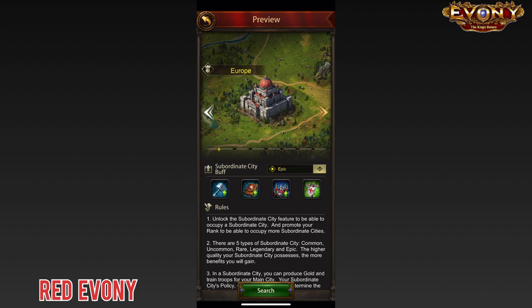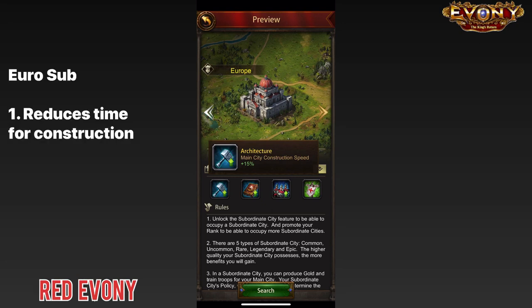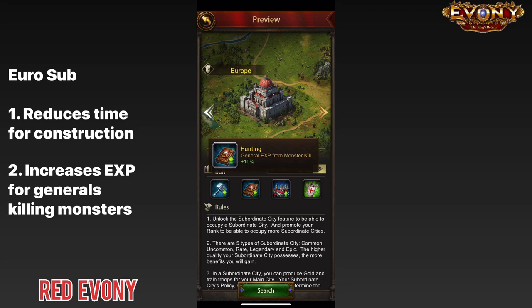First, let's look at the European subsidy. First buff: main city construction speed — it increases your main city construction speed and shaves off time from the timer of your building construction. Second buff: general XP from monster kills — your boss general and rally-joining generals will gain an increased amount of XP when they go and kill bosses.